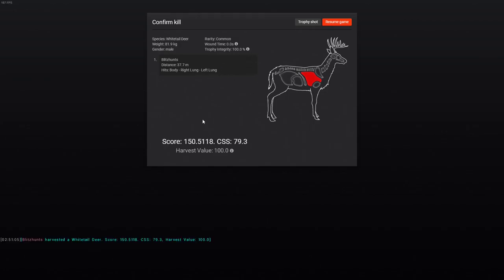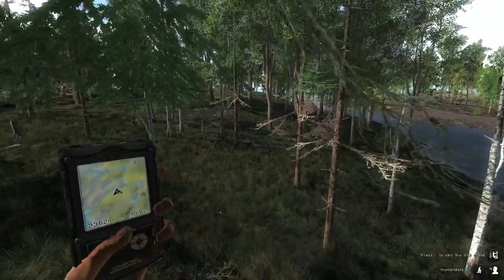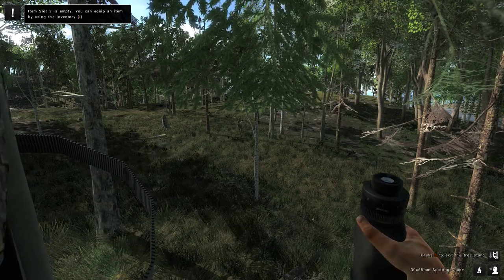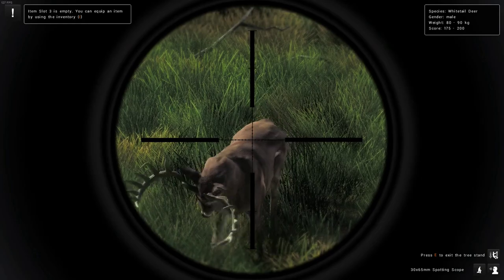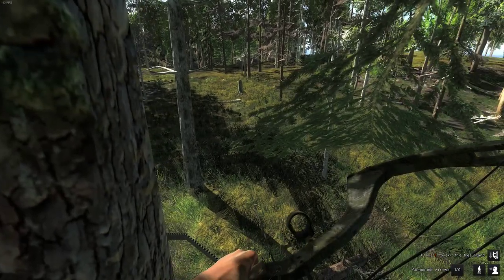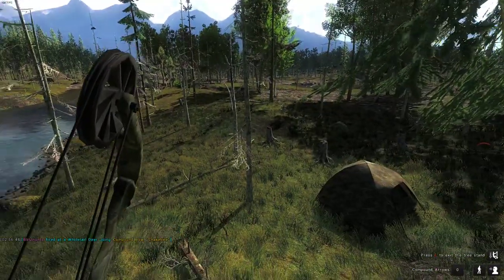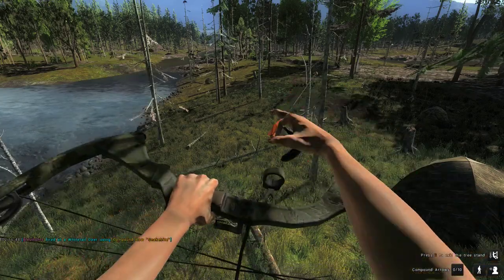He scores right on 150 — I actually didn't think it would be that high. I just fast traveled to this tree stand I've got right here, and I've actually got a pretty good buck coming in. Oh — that's actually a really nice buck right here, and we're gonna take this guy with the bow right now. That's pretty insane — I need to get an arrow in since that was my last one.